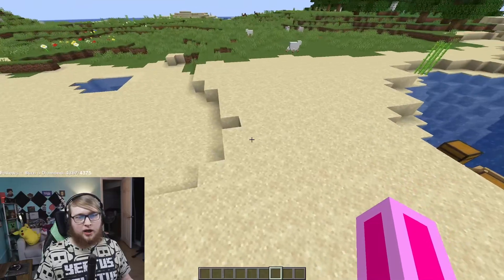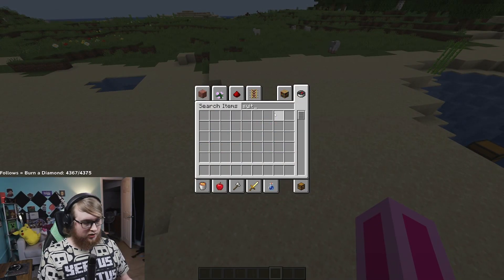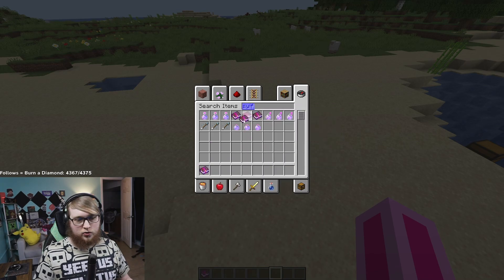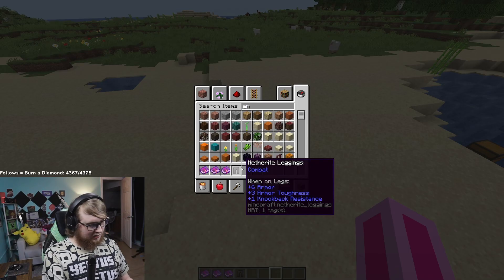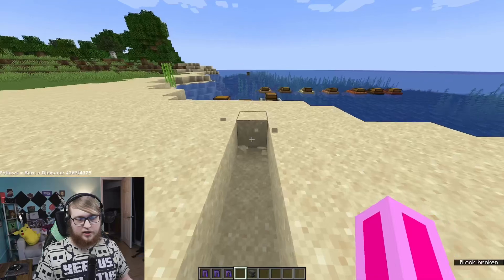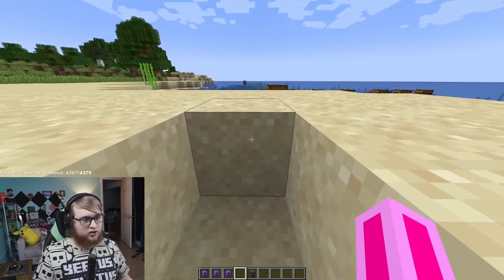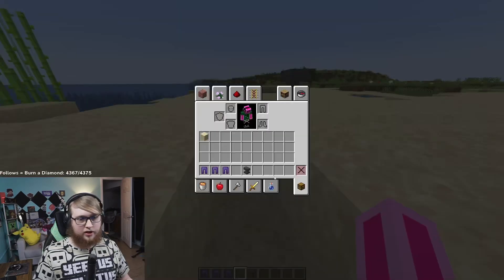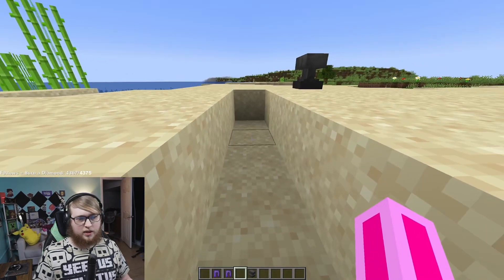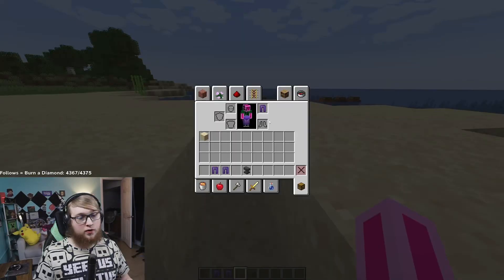Another big thing this snapshot is gonna be Swift Sneak. We actually have Swift Sneak and it goes on leggings. Let's get a baseline here. Sneaking... that was a long sneak. Put on Swift Sneak 1 — considerably faster just for the first one. Wow.